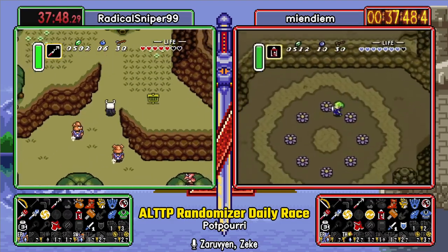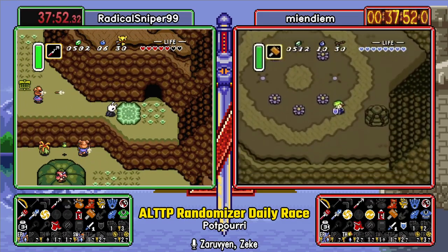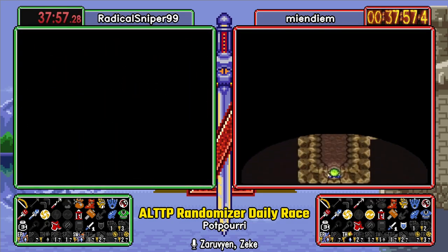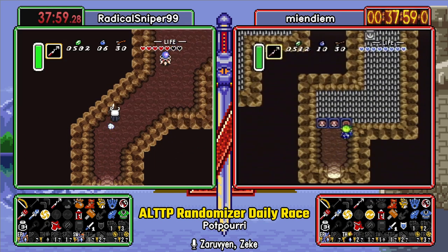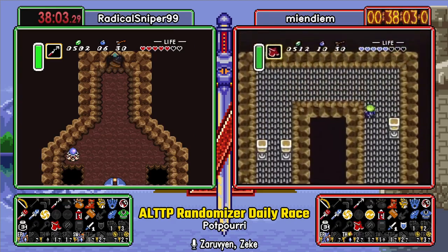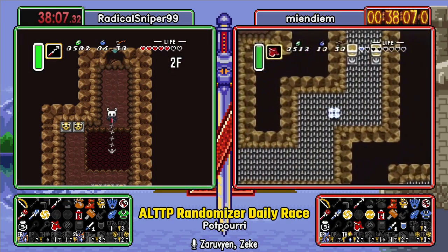That's a big key on Bumper. What if that's Thieves Town? That'd be convenient. Too convenient. No, this is Swamp Palace. Ew. Before we've gone to Swamp Palace. Ew. Ew. That's going to be Meyer. There aren't any other big keys to be like, oh, it's this one.